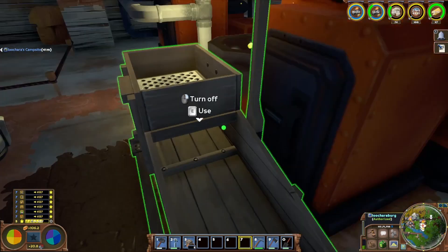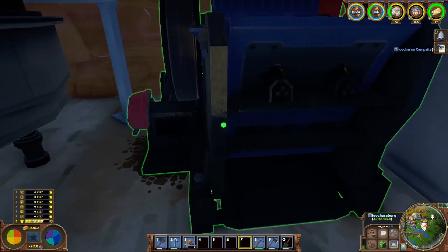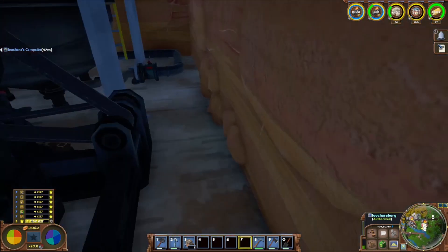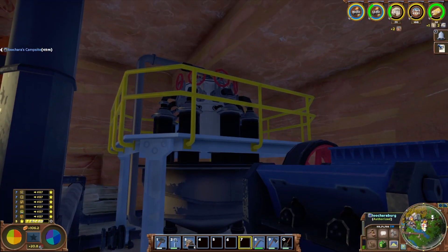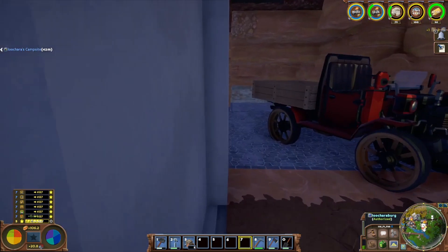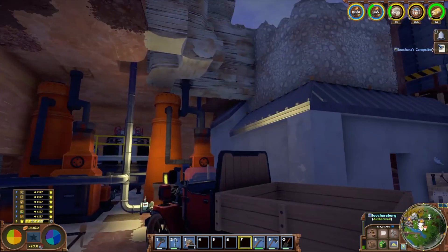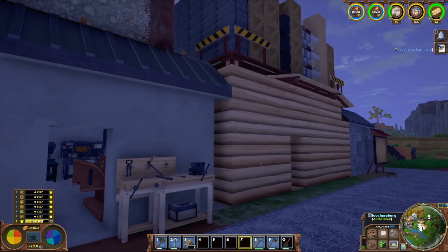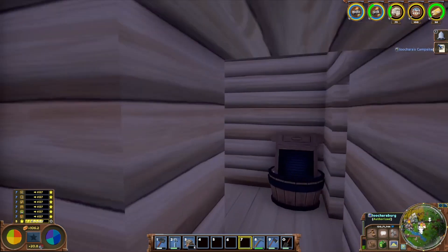We still need our rocker box because this thing doesn't make sand. New smelting area completed — check that off the old list. I was going to start on the house, but like I said, I want to wait and get everybody's feedback.